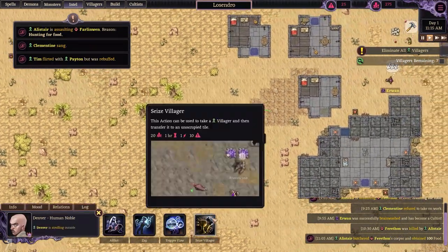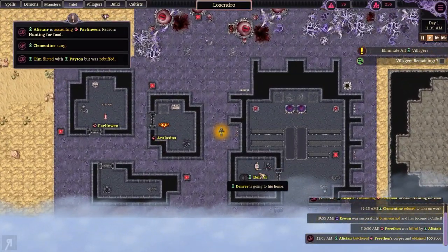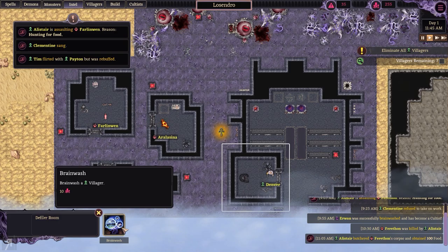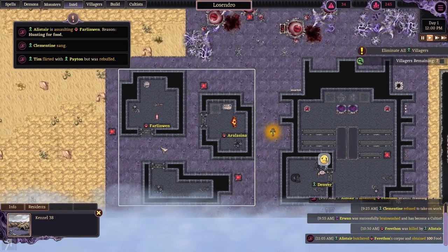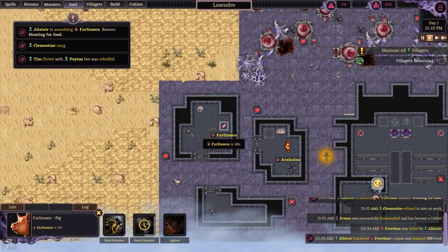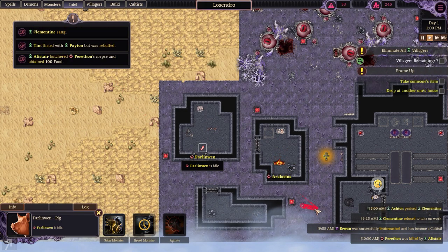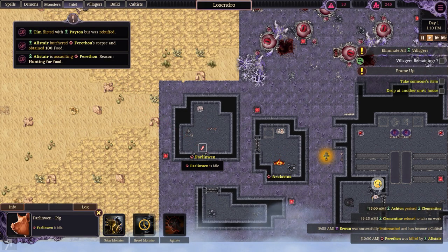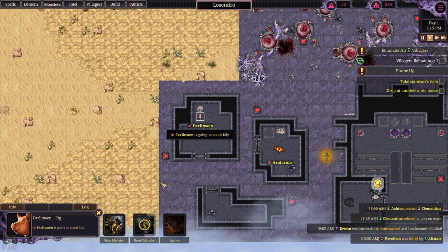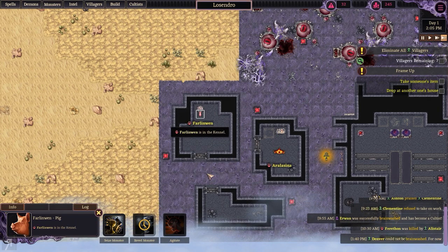Going to pick up Denver, seize him, and brainwash him. Now we will also be breeding this monster — hopefully the cooldown will be gone relatively soon. The breed monster thing takes a long time — let's speed up the time a little bit.